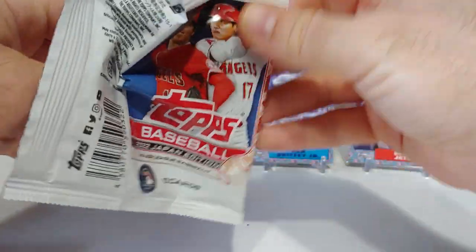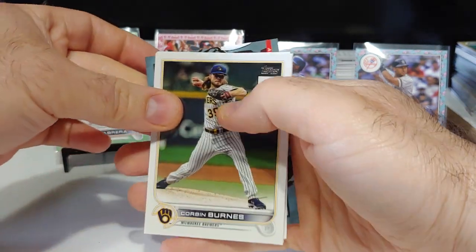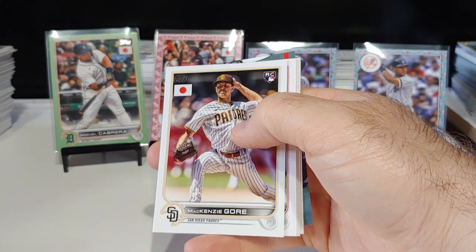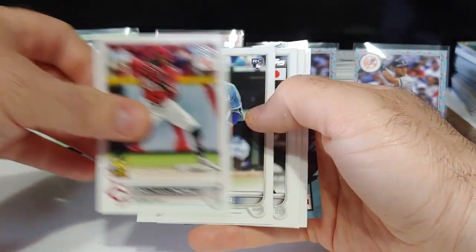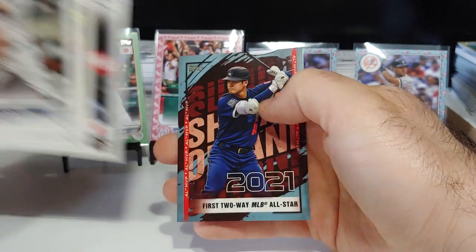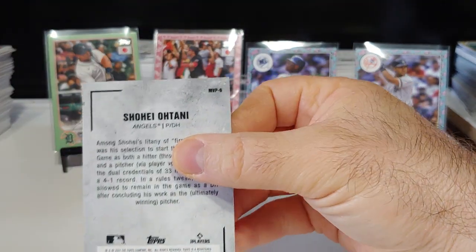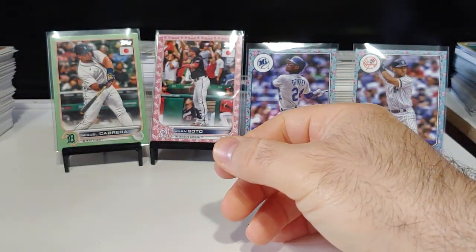Another Otani insert. Corbin Burns starting us off, there's Brandon Marsh rookie card, there's McKenzie Gore rookie card. We have not seen Bobby or Julio yet — there's Bobby! Speak and you shall receive. Nice Bobby rookie card, George Springer, and there is Otani insert number six. Very nice card.